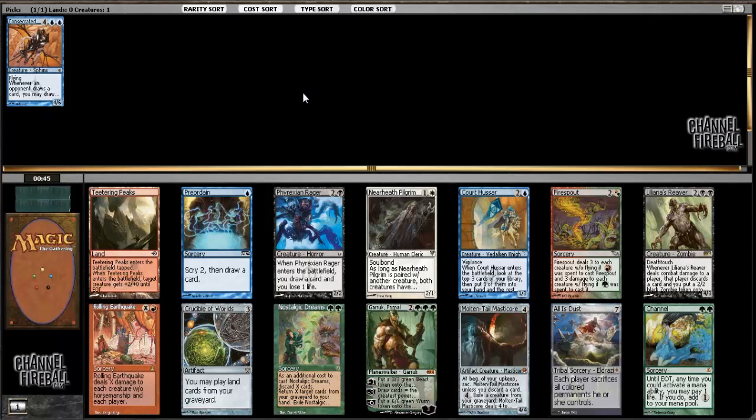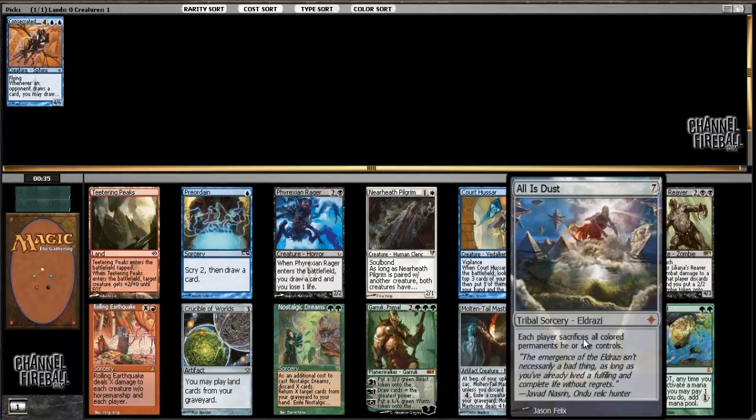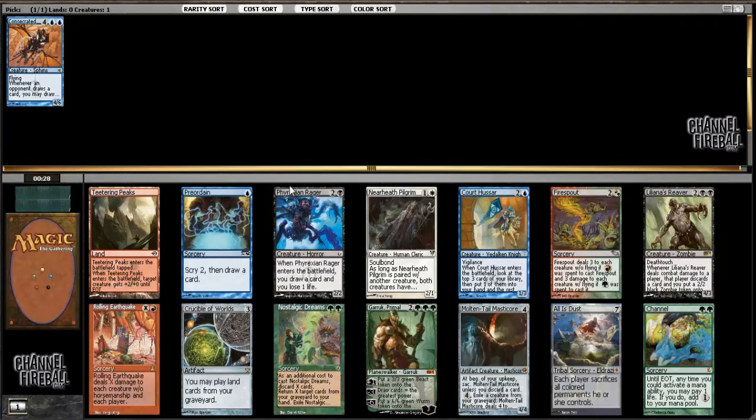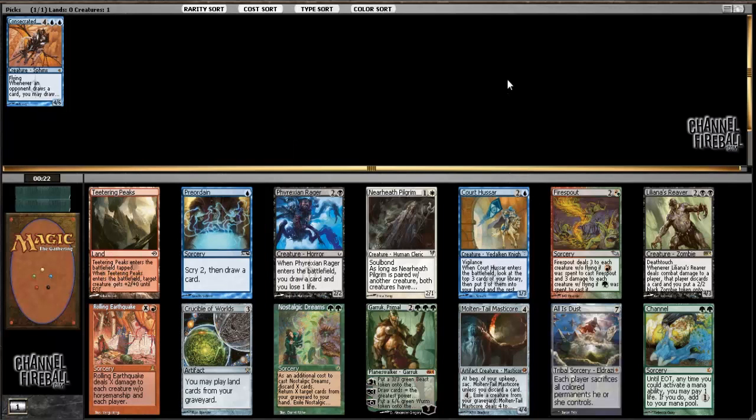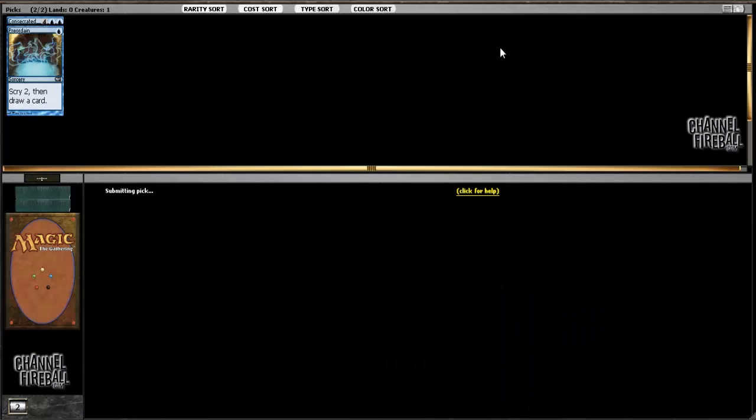To go with my first pick blue card, I could take either of these powerful green cards - Channel or Garruk Primal Hunter. All is Dust is fine in a control deck, especially if you get powerful artifact mana like Duraun Dynamo or War and Power Stone. Preordain is obviously a really great addition to any blue deck, and Court Hussar and Rolling Earthquake are also fine. Garruk Primal Hunter is the most powerful card in the pack, which is tempting, but Preordain is going to be a guaranteed very good addition to my deck, and I don't want to pass up that opportunity even for a more powerful card.